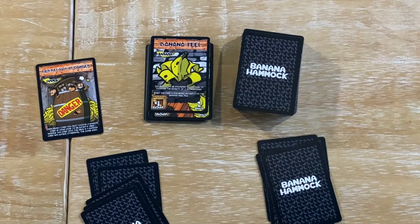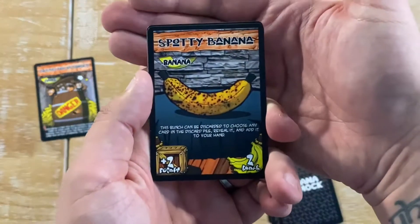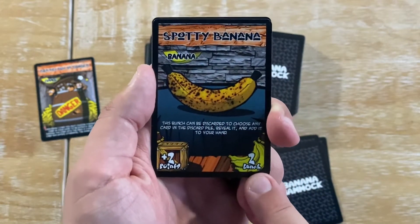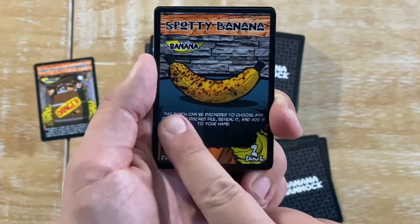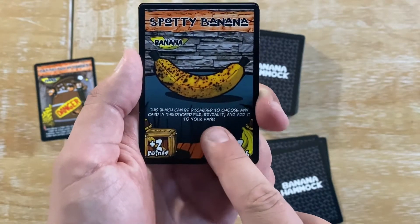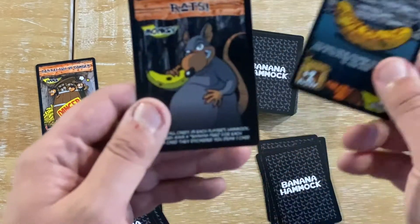Cards come in two types. You have Banana cards, which tell you their points and how many cards of that type you need to have to bunch it. So this bunch can be discarded to choose any card in the card pile, reveal it, and add it to your hand. But if you wanted to bunch a Spotty Banana, you would have to bunch two at a time.